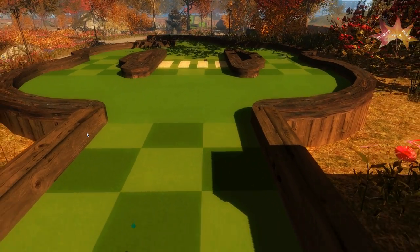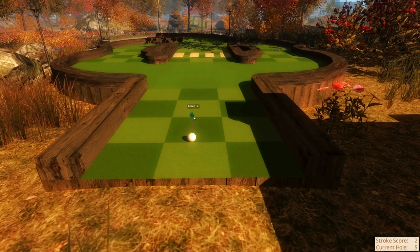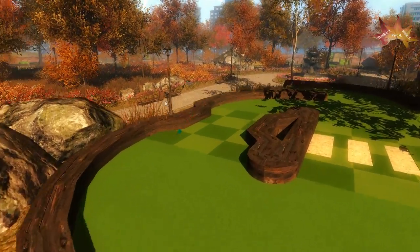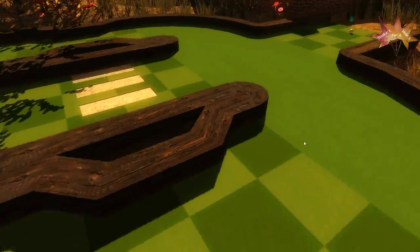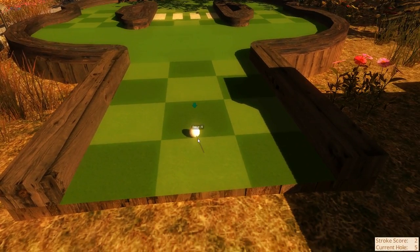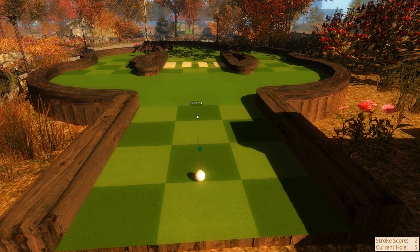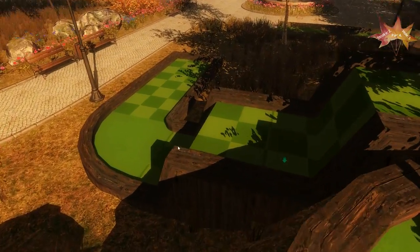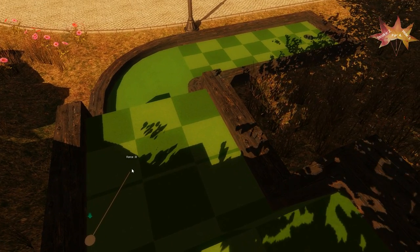You know, the thing about minigolf like this is you can have nonsensical things that you can't do in real life. The game didn't do that though — they put it pretty logically. Oh, are you kidding me? It fell out of the place somehow? How was I supposed to know there was a giant cliff around the corner? Fine, we'll drop it down to like 13. Don't fall off the cliff! It almost did, didn't it?